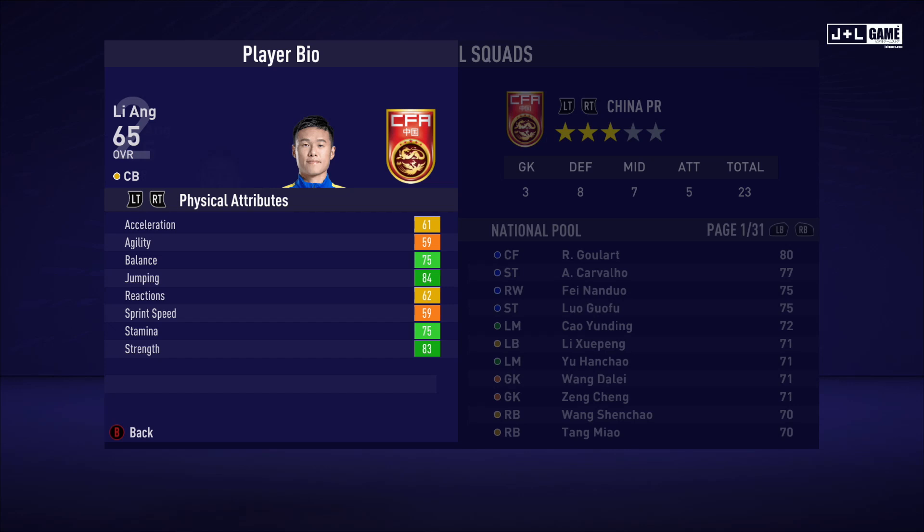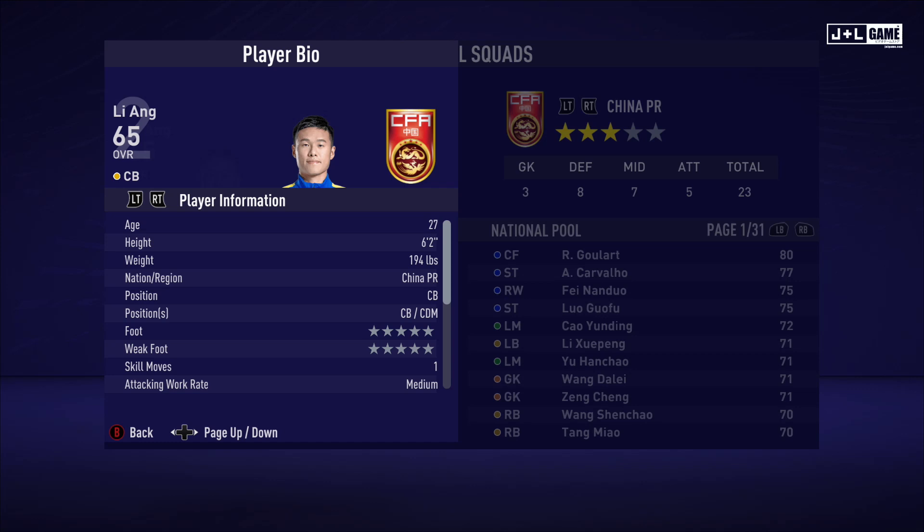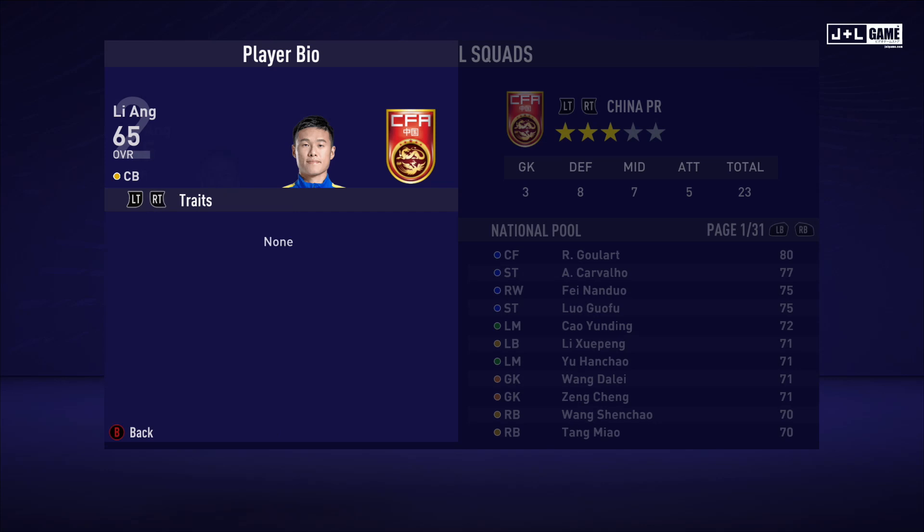Here we have Li Ang. His physical attributes are split between green, yellow, and orange — he has above average stats. His mental attributes are decent, and his skill attributes are pretty decent with no red stats, which is a good sign. This is his player information — no traits available.